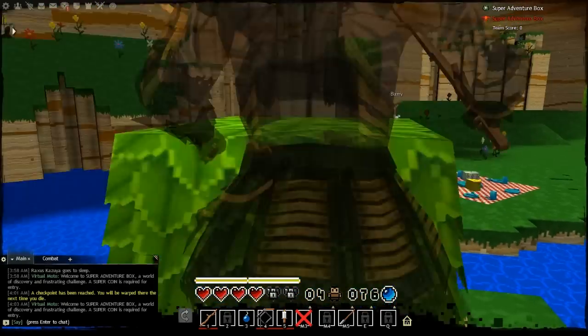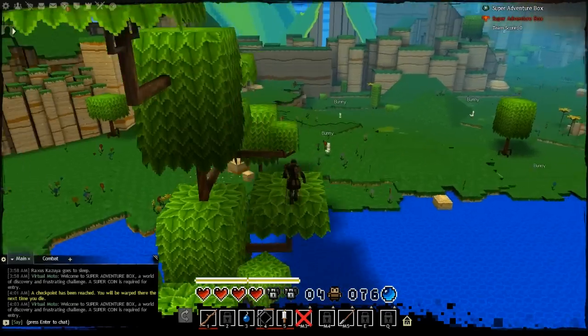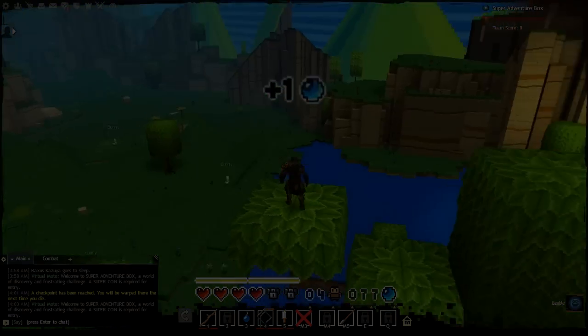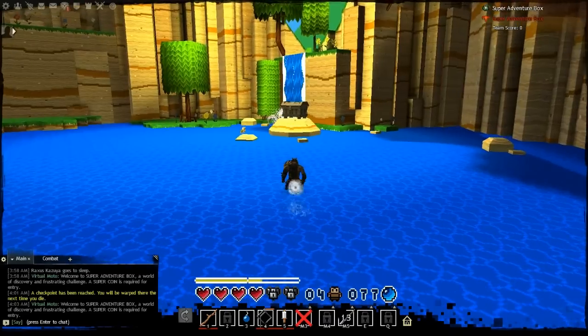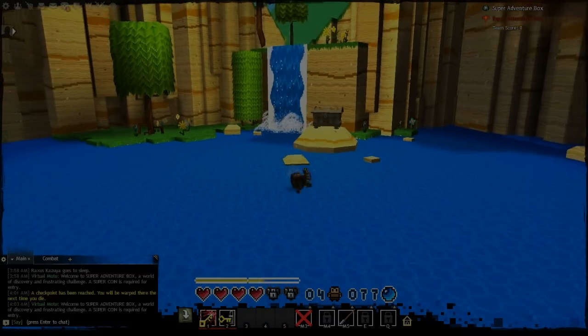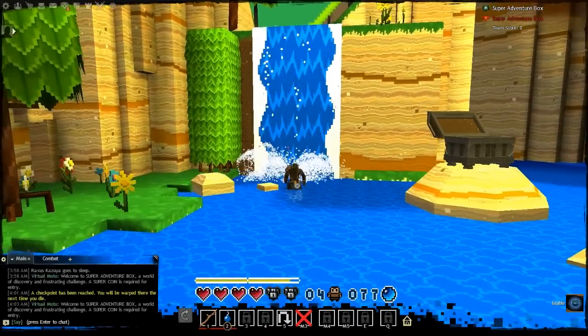When you first spawn in zone 1, turn right and you'll see a tree. At the top of the tree, you'll find your first bubble. Head over to the waterfall, pick up the key, and open the chest to get your second bubble. Throw a bomb at the waterfall to find your first hidden room.